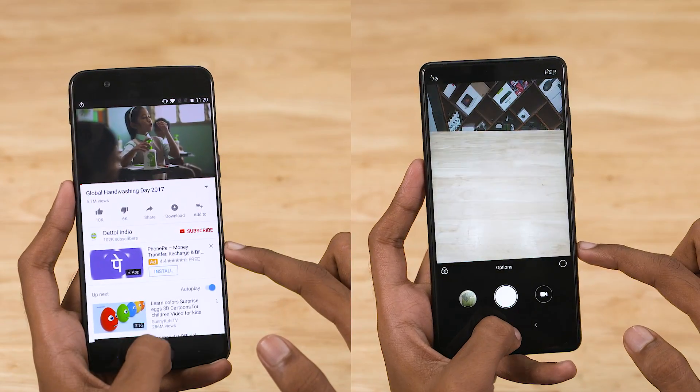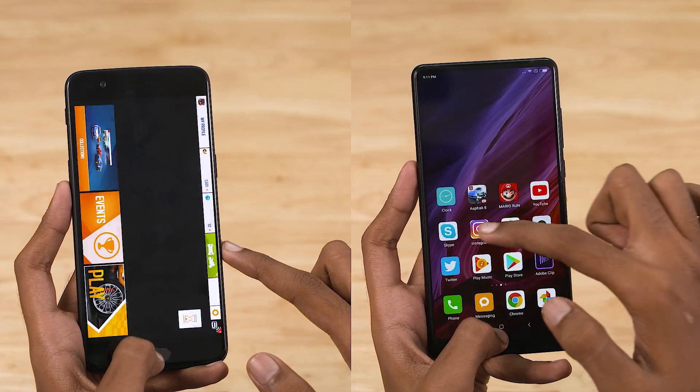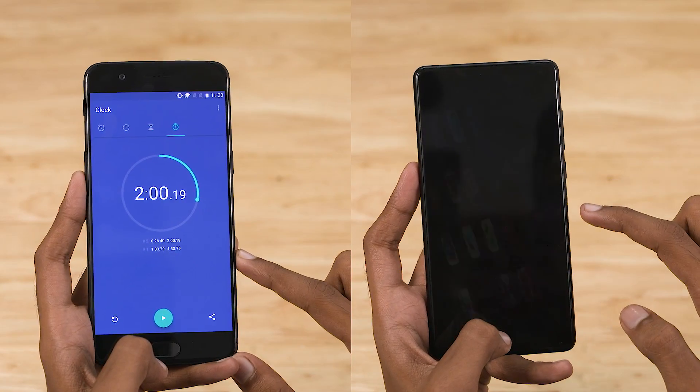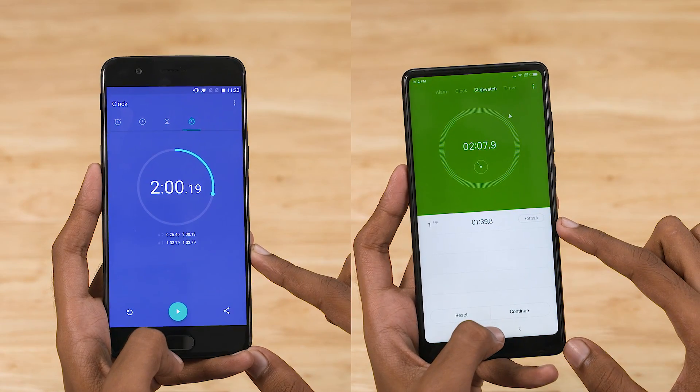Moving on to RAM management, both phones do have all apps in memory. They're quite fast to reload them, and the OnePlus 5 finishes the test in 2 minutes, with the Mi Mix 2 just 7 seconds behind.